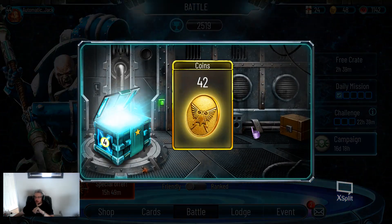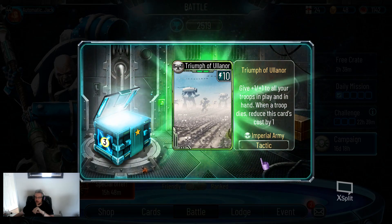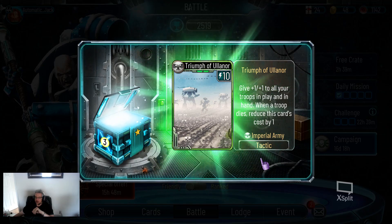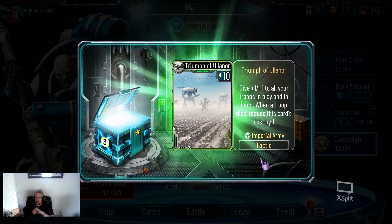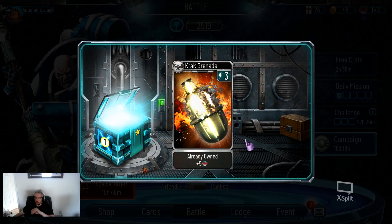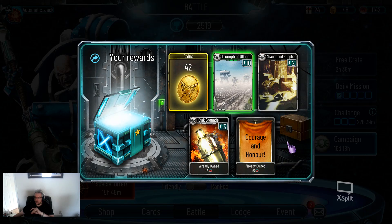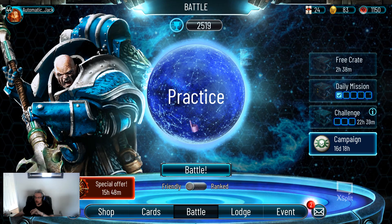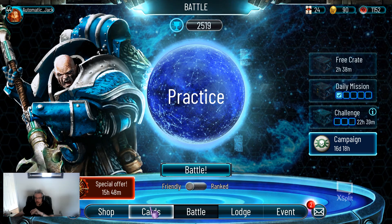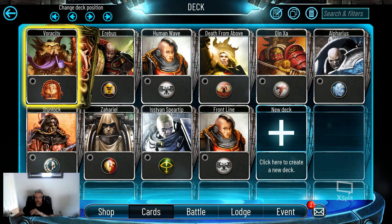We'll start with a quick challenge crate opening and see what we get. A Triumph of Alwinor — that does not do a whole lot for me. Good deal. We've gotten Abandoned Supplies though, did not have two of those. Very glad to have our second one. I had not been looking at Imperial Army crates for a while, so glad to have this common that I was missing. And a bonus 42 coins. With that, we'll toss it on over to our Ruin Storm deck.